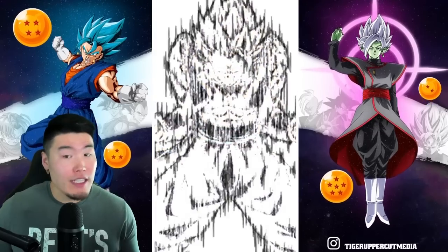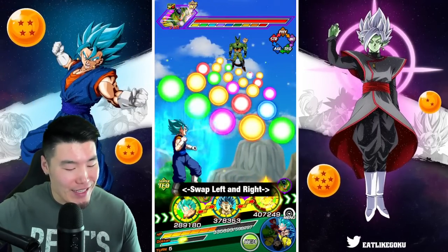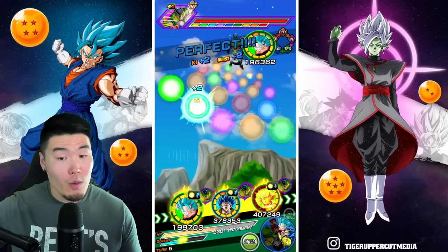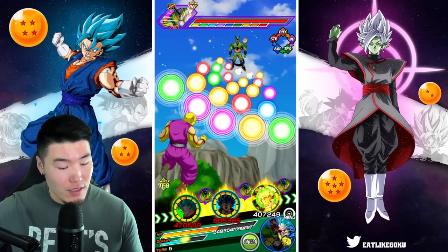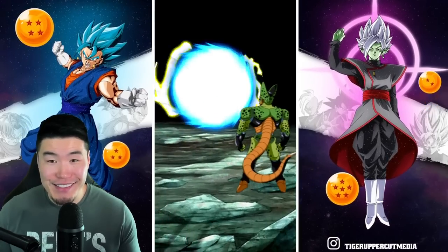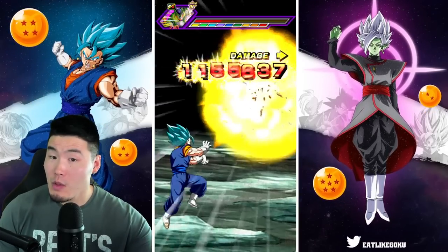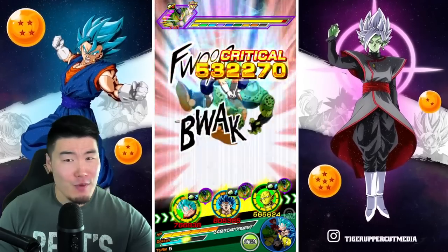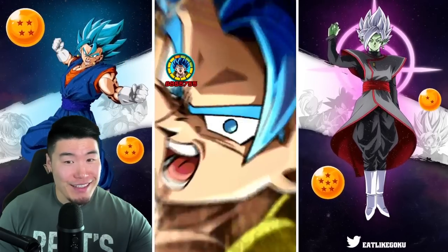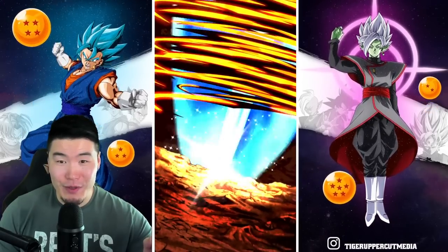Hopefully we get some better RNG. We're getting the transformation now into Blue Gogeta — this is a 70% chance to dodge. I'm a bit concerned about Vegito Blue, but hopefully he gets a couple of supers. I'm not going to use an item this early into the event because I don't think it's really necessary. Blue Gogeta, 6.8 mil — very nice, guaranteed crit, so that's going to be some good damage. Another super, 7.3 mil. Looking very, very powerful, guys.